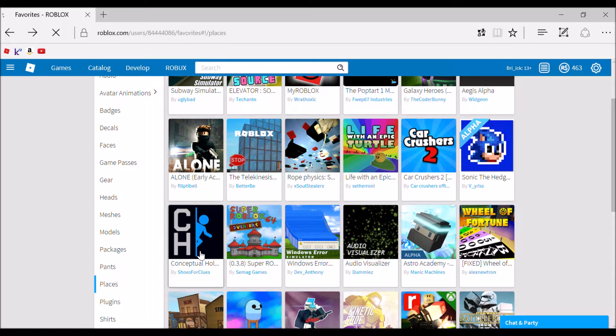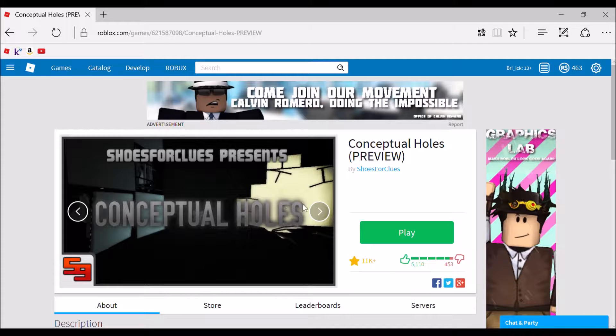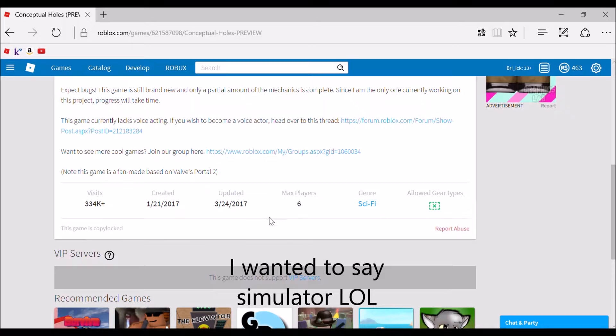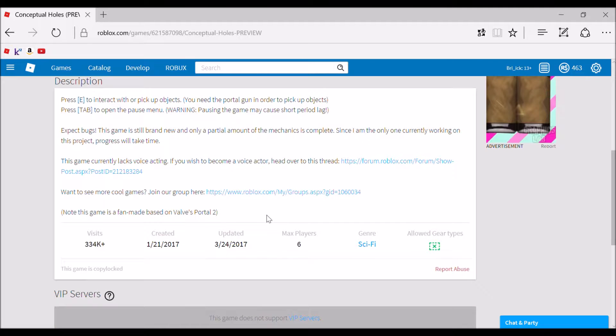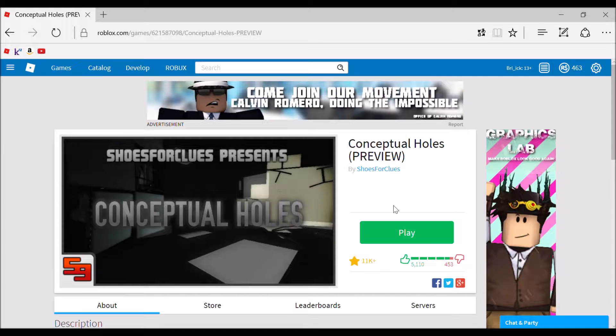Next on our list we have Conceptual Holes: The Portal Ripoff. Obviously by the name you can tell it is a Portal ripoff for Roblox. It doesn't sound cool but it's actually a really, really good game. Let's just get into it. Here we are in Conceptual Holes: The Portal Ripoff.